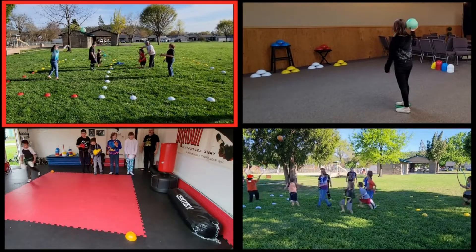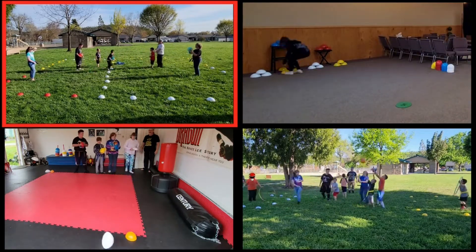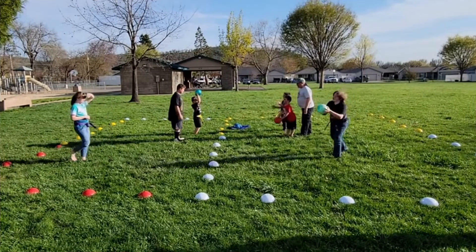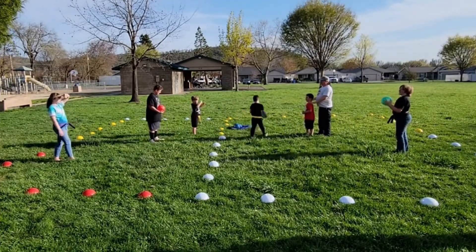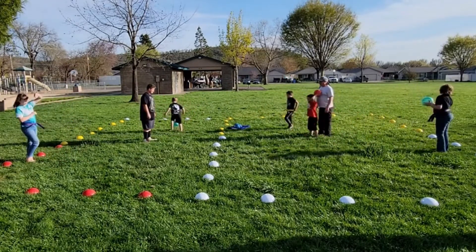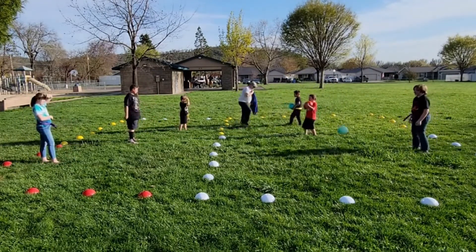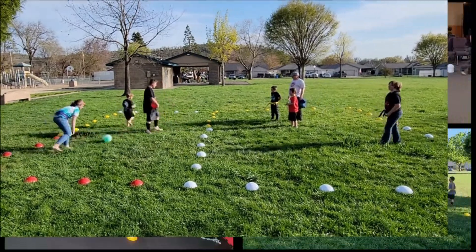Our first game is a common picnic game, the egg toss. To make it less messy, though, we replace the egg with a ball. Start the game with the partners a couple of paces apart. One player tosses the ball to their partner — they catch it and then toss it back. They each take one step back and do it again. To make it more physically challenging, you could give out push-ups for missing the ball. For added fun on a hot day, you could switch the balls for a water balloon.